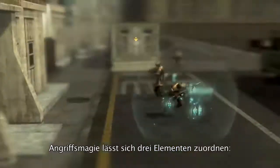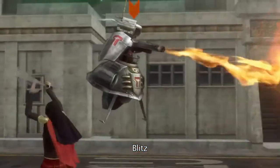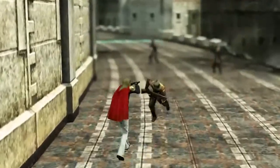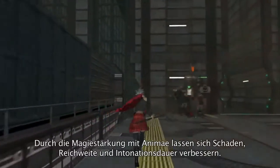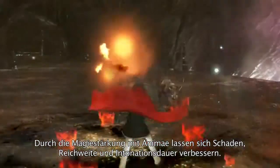There are three types of offensive magic: fire, lightning, and ice. Using harvested Phantoma, the Cadets can increase the power, range, and speed of their spells.